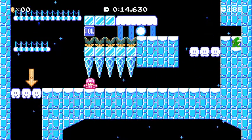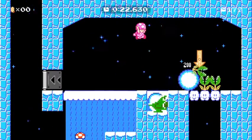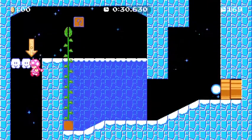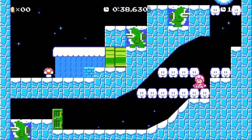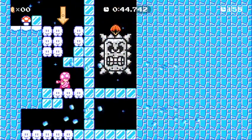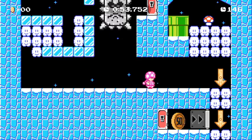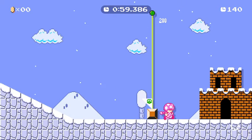Nice — this is a good run so far. I wonder what that key door is for. It's for that 50 coin, but I wonder how you get it. I got sub one minute — I'm happy with that. I think I'm gonna try this one more time; I think I can get even faster.